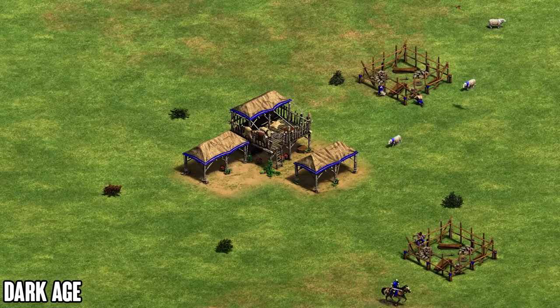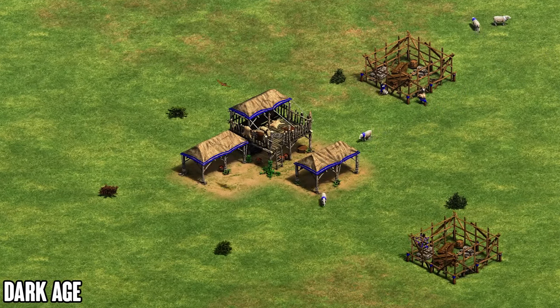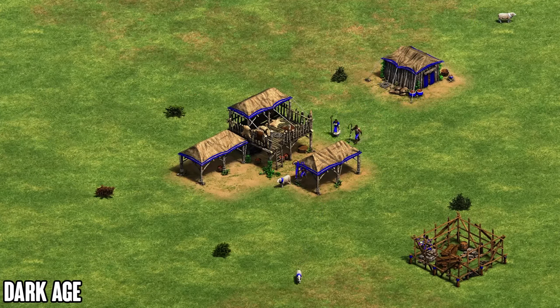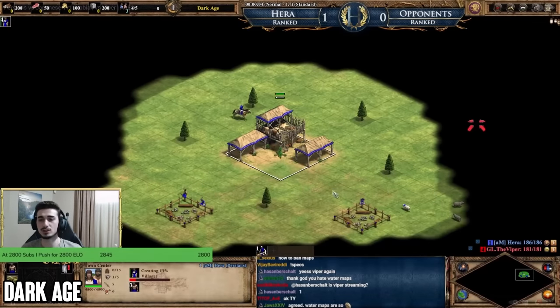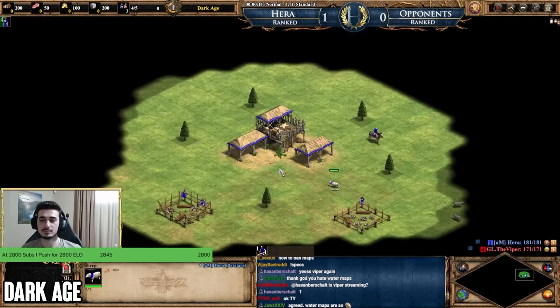In Dark Age, there's a couple of times where the minimap will be useful. Since not much is going on and it's more about your build order and starting development, the minimap isn't the most useful. However, there are two things to keep in mind. The first is right at the start of the game: use your minimap to orient yourself and know where you are on the map.